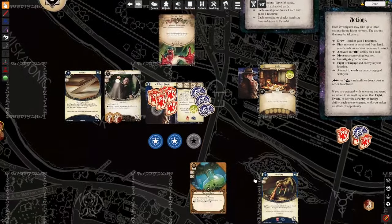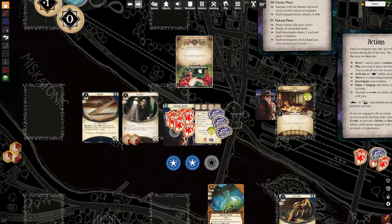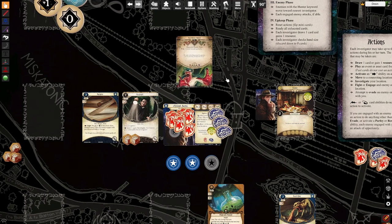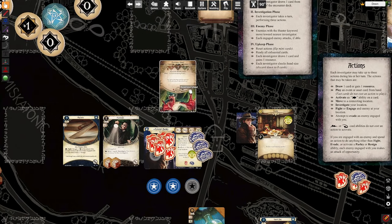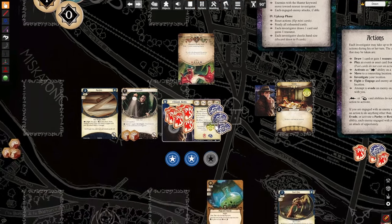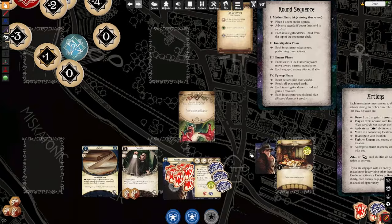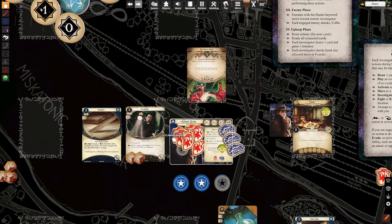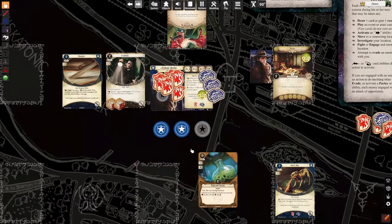After he attacks me — I told you a moment ago when an enemy attacks, they exhaust. The exception is attacks of opportunity. Enemies do not exhaust when they make attacks of opportunity, which makes attacks of opportunity particularly dangerous, because they're going to hit you on your turn during the investigation phase and then hit you again on their turn in the enemy phase, assuming they're still alive. The 'assuming they're still alive' is part of the calculation here.